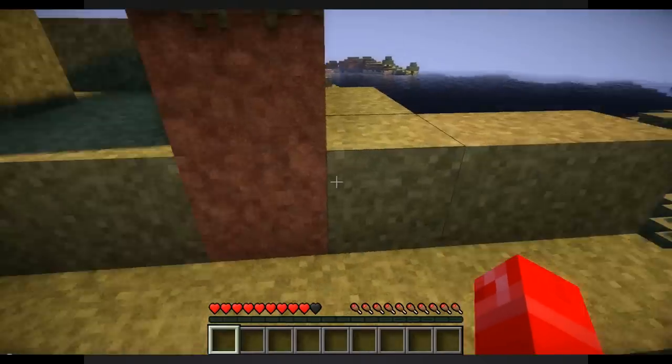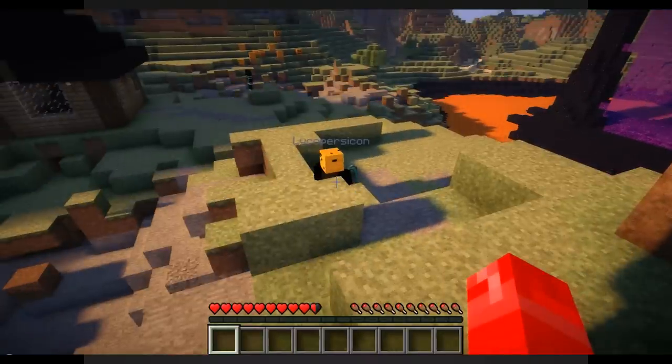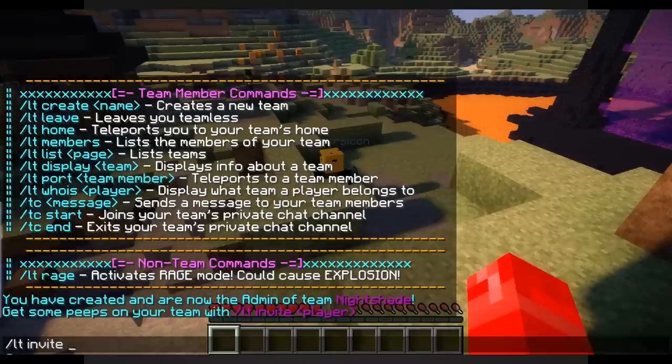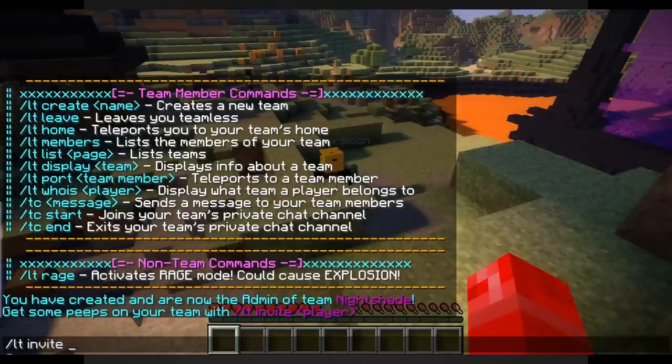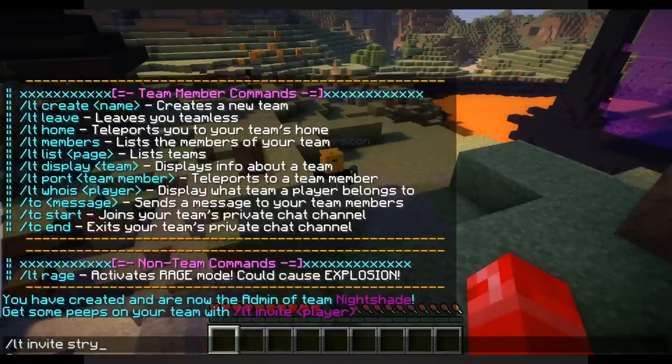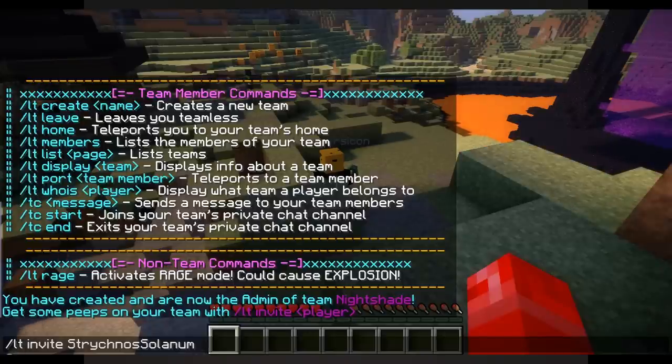As an admin you can do a couple things. You can invite people to your team — in this case we're going to do slash LT invite and get Strychnose Solanum on our team. Now Strychnose Solanum is a long name and Lycos Teams requires everything you type is case sensitive. It's very easy though: you just start typing the name and hit the tab key — it's on the left side of your keyboard right above Caps Lock — and it'll fill out the rest of the name for you. So LT invite Strychnose Solanum.